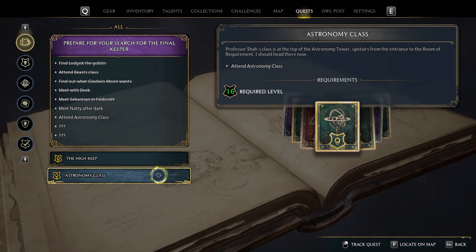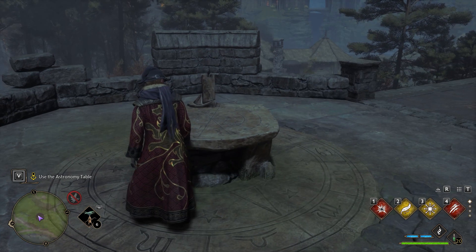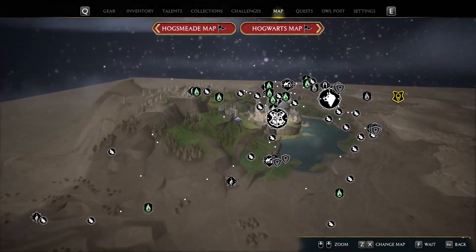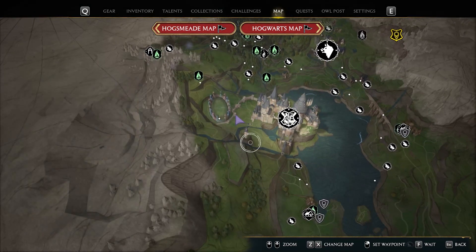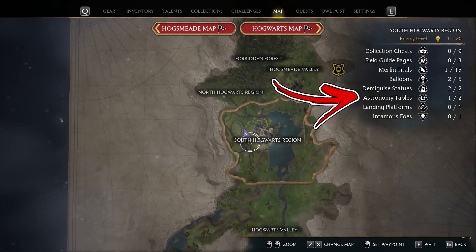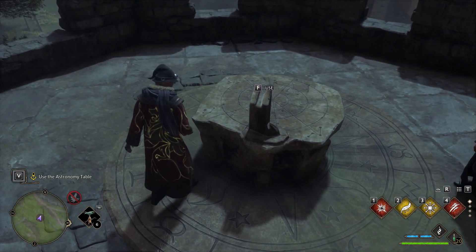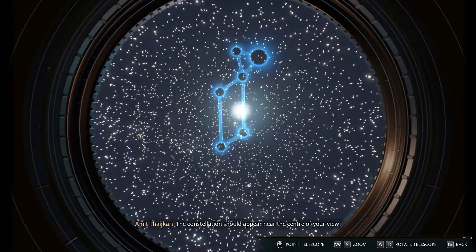When you receive this quest, your character level will be somewhere around 16. During this main quest you will be introduced to the Astronomy tables. If you check the map, you will notice they are listed as collectibles. After completing this quest, you will be able to interact with these tables in order to collect them.